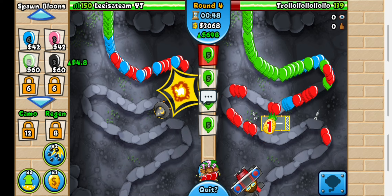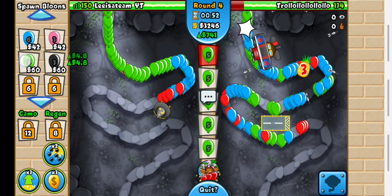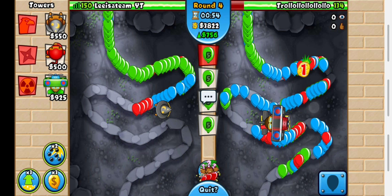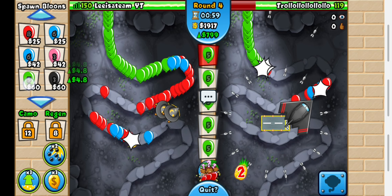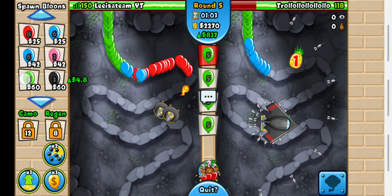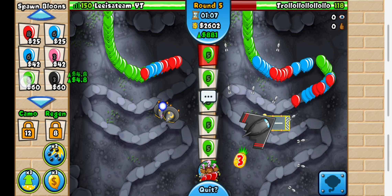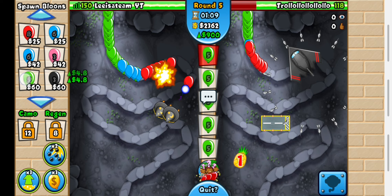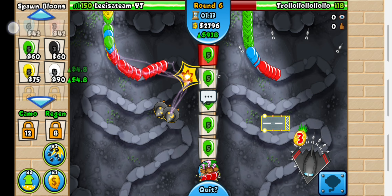I think Dart Farm Ace is probably still the best strategy on Temple, but that might be the only map where it's the best. If you disagree, you're welcome to tell me why you think Dart Farm Ace is best on other maps, or why it's not the best strategy on Temple.